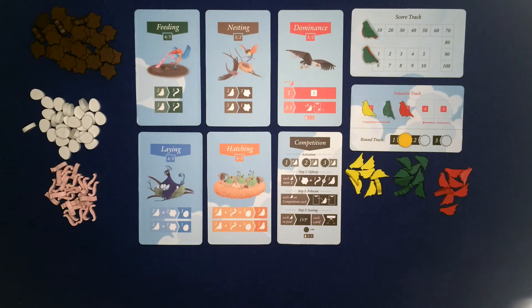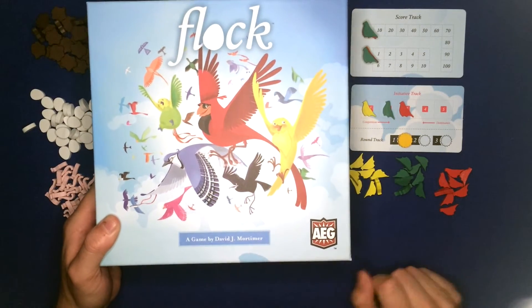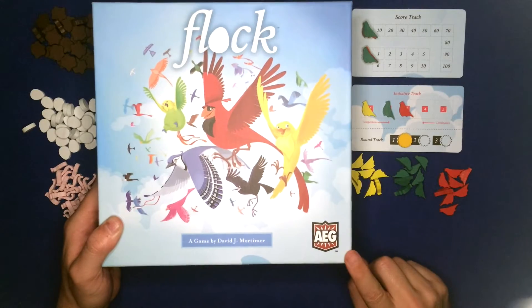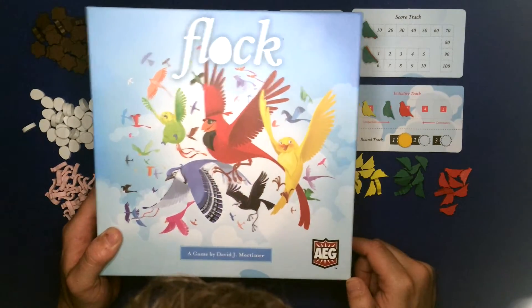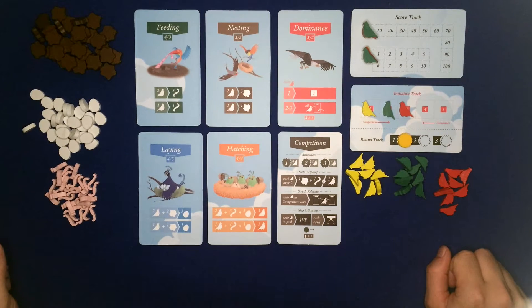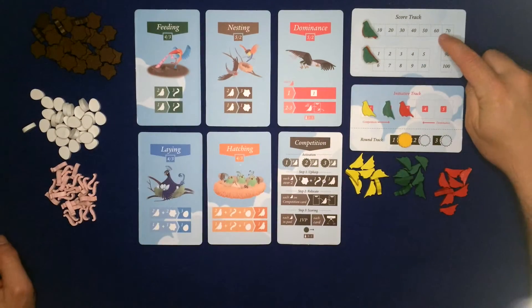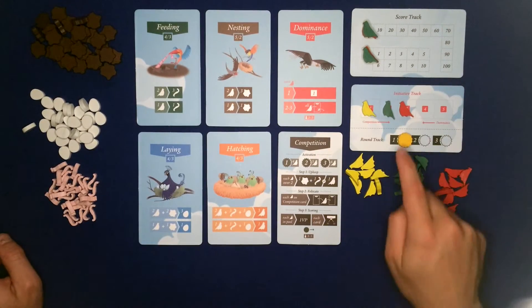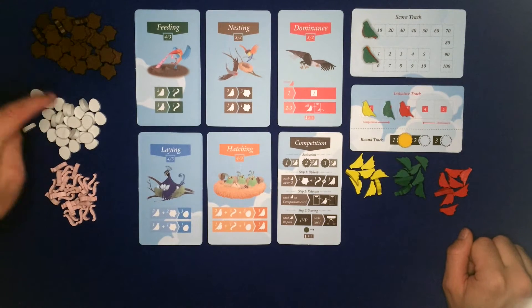Hey everyone, welcome to 'How to Play' and 'Should I Play Flock.' This is a game designed by David J. Mortimer and published by AEG. Just look at that box - who doesn't want to play that game? So I've set the game up here for three players. On the board we've got six action cards, a score track, an initiative track, the round marker, some reserves, birds, nests,